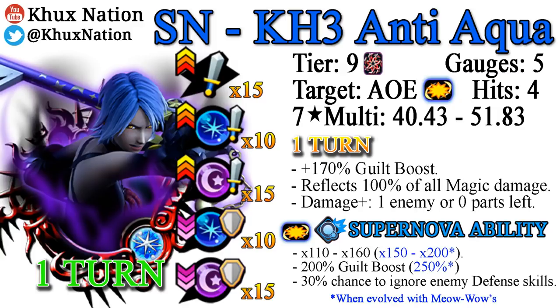Her Supernova is an AoE Supernova with a 110 to 160 multiplier, going to 150 to 200 when involved with Meowwows. It starts off with a 200% guilt boost, going to 250% when involved. The Supernova also has a 30% chance to ignore enemy defense skills — that's basically just for PvP. The Supernova also does 4 hits, so each hit has a 30% chance to ignore the enemy's defense skills upon activation.